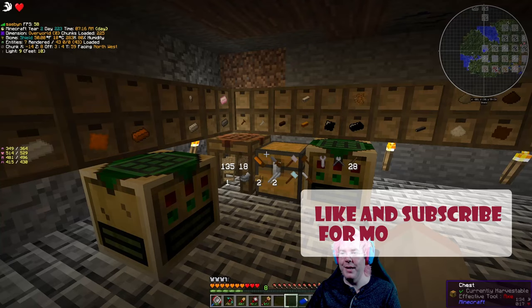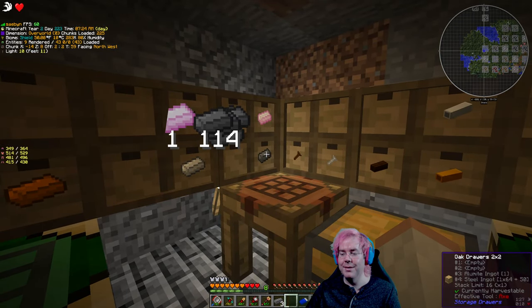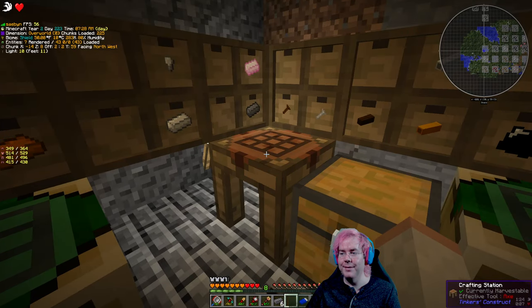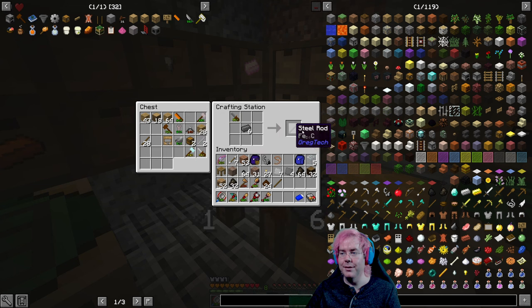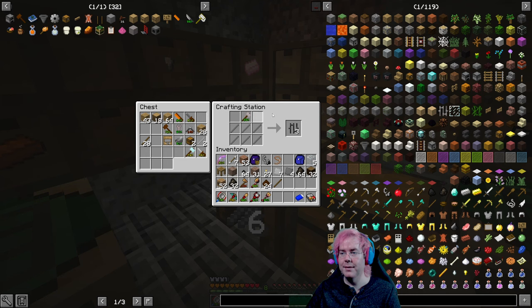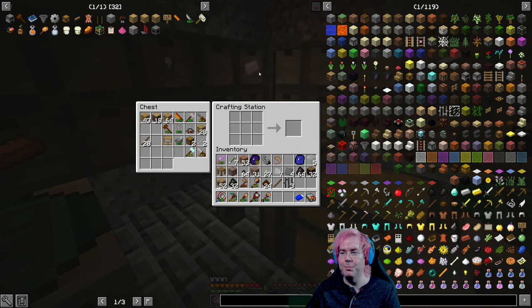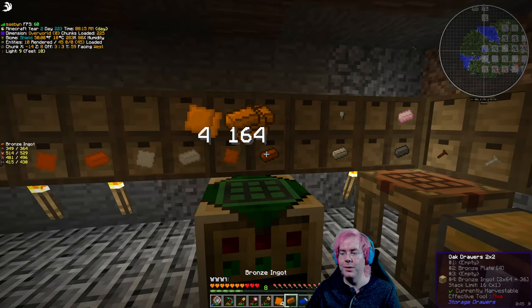We make three at a time, so we'll have extras - one, two, three, four, five, six. And then what else do we need? Oh, the hammer. Right, steel bars. What else? We do need a cauldron, and we need an iron furnace, and we need a bronze firebox casing.